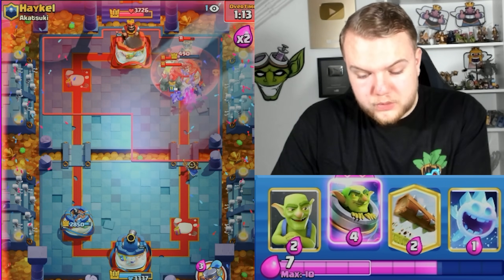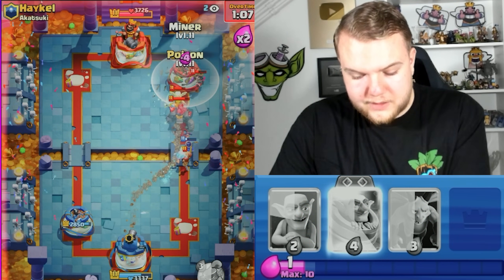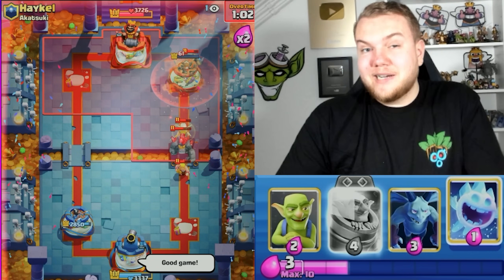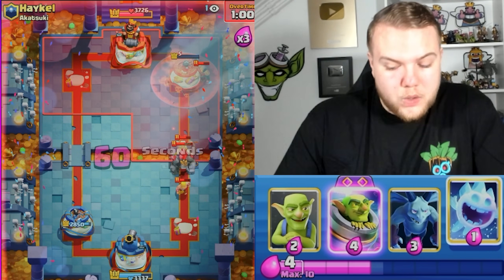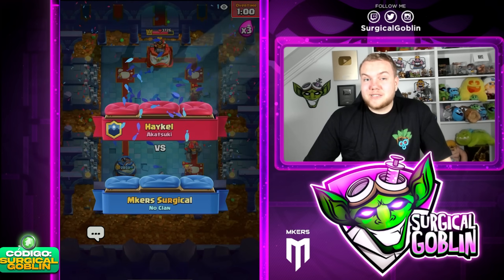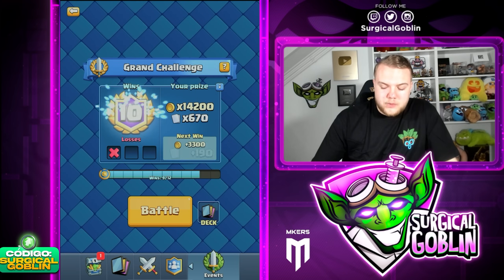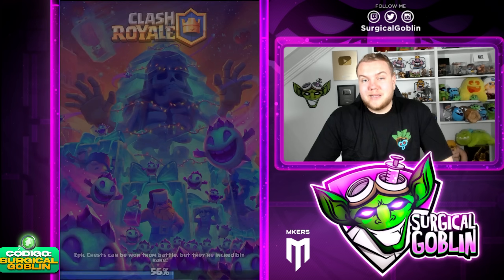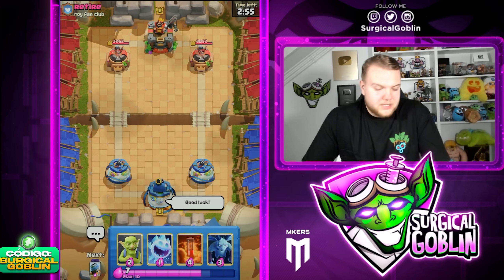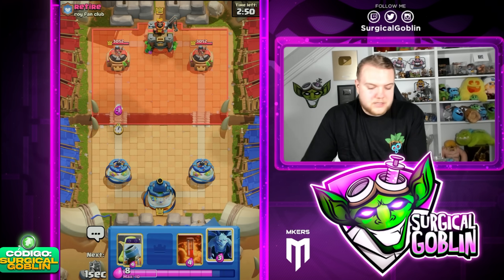Good game — very nice win against the Golem player. Golem is a decent matchup, but you do need to watch out. Most important is to take advantage of his cycle because Minions in most situations are so annoying for him. He either needs to spend the E-Drag — which is five elixir and still won't instant kill them — and it still gets a lot of value. If he doesn't have E-Drag in cycle and only has Little Prince, the Minions are just so good.